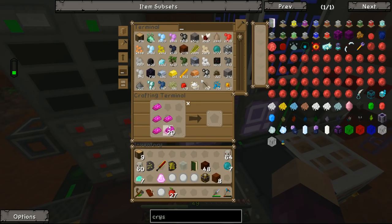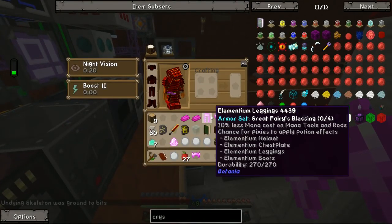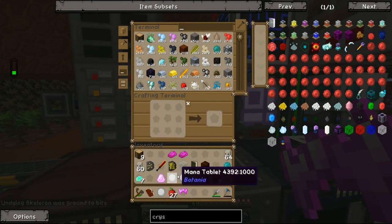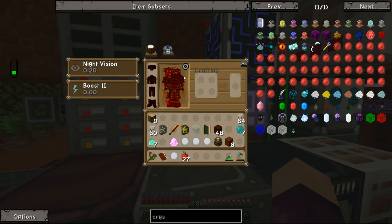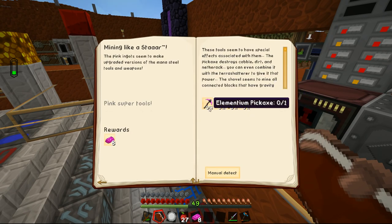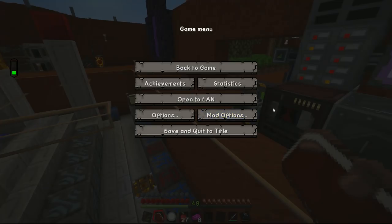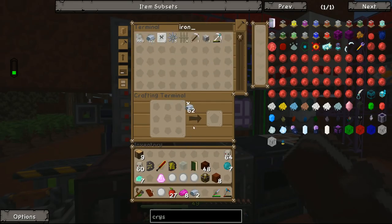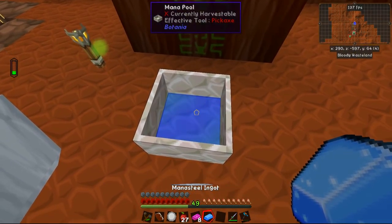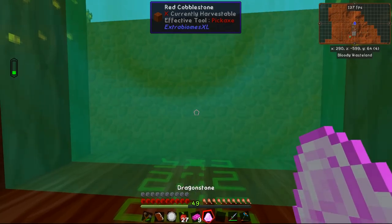Bringing this back to our crafting table, we can go ahead and craft ourselves a chestplate, leggings, boots, and helmet. These have a durability of 200 — I don't think they're as powerful as the Bound Armor — so I'm going to put them in the system for now and rock my Bound Armor here because it gives us jump boost and night vision. We can claim eight of these Elementium ingots back. For the tools we're going to need three Elementium for the pickaxe, one for the shovel, three more for the axe — that's seven — and two for the shears, so nine total. We might only need two more iron to make two more Mana Steel and one more Elementium to complete this quest.